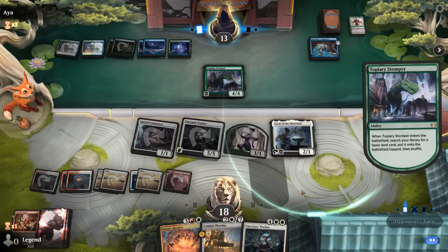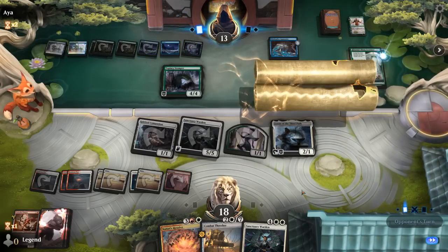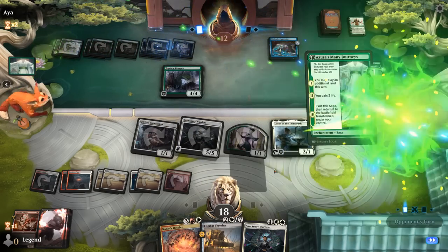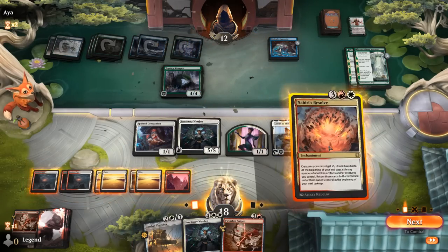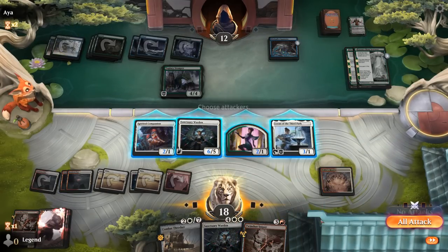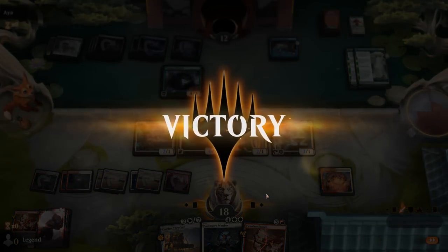Another Stomper — okay. Nyssa has many journeys. If we resolve Nahiri's Resolve we're in pretty good shape — can destroy the Mind Splice, get a lot of value from Warden, attack with everyone except Loran. But our opponent has already seen enough. On to the next one.